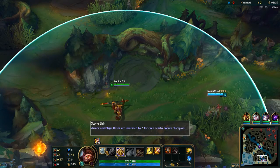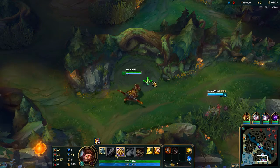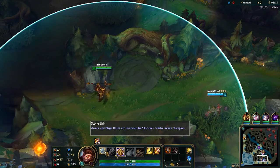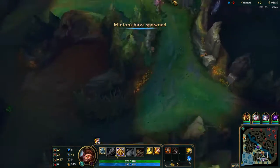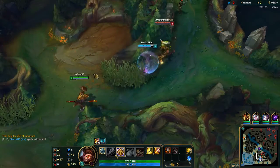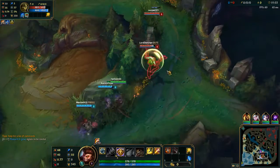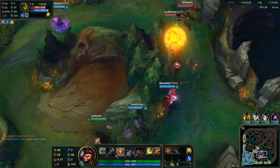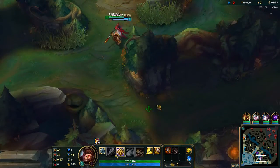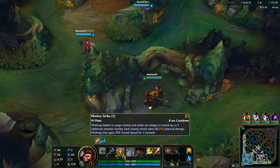Let's start off with the passive. Wukong's passive is called Stone Skin. He gets bonus armor and MR per every enemy champion nearby. At the moment it gives four for each enemy champion, so if one is nearby — like this Ivern here — I'm going to get four more armor and MR. But if there were five nearby, I get a whole 20 bonus armor and MR, which isn't bad. Doesn't help as much in the jungle, though.